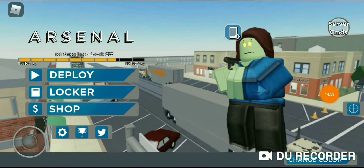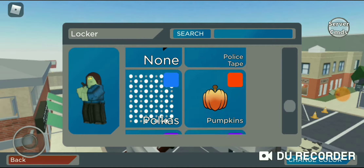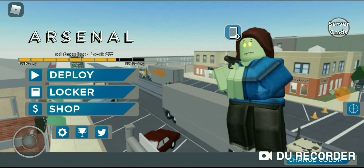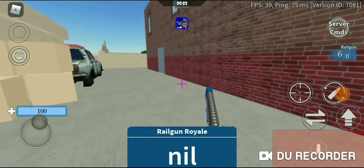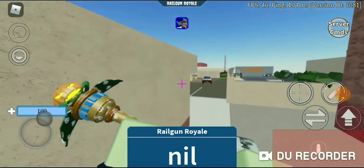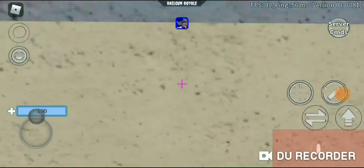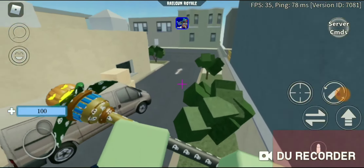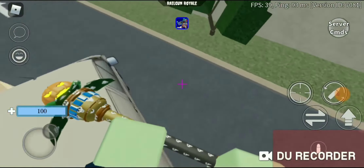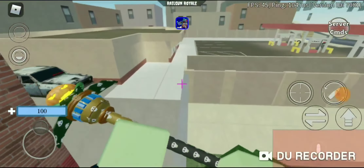The next one is a weapon skin called Skulls. As you can see, there are skulls on the railgun, on the melee, and on my melee weapon which is the pumpkin staff. This is probably my favorite weapon skin out of the whole update — it's really cool.